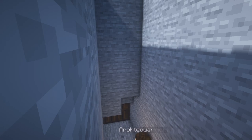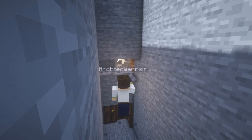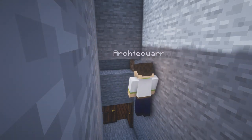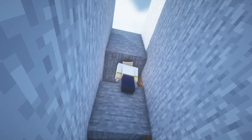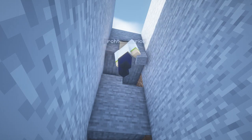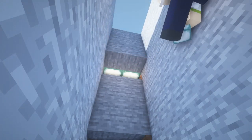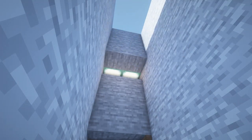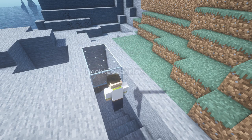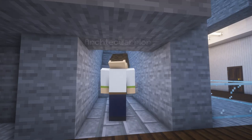You want to add light to the entry so it's not too dark. For that you create a small notch and into that notch you put slabs and then add a light emitting block above that. To finalize the entry you add a little bit of rain protection, some glass above the entry, and then stone brick stairs.